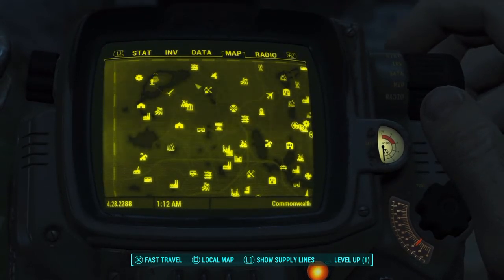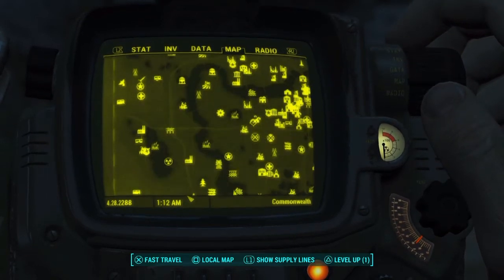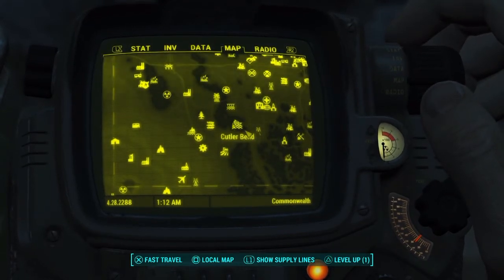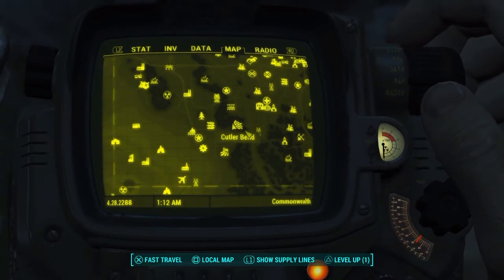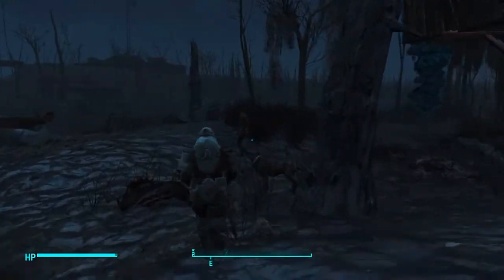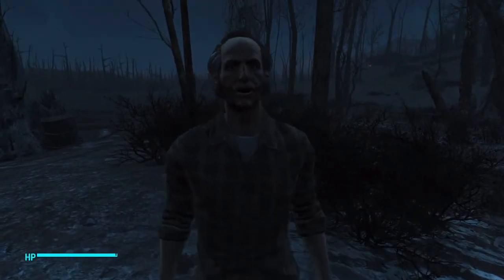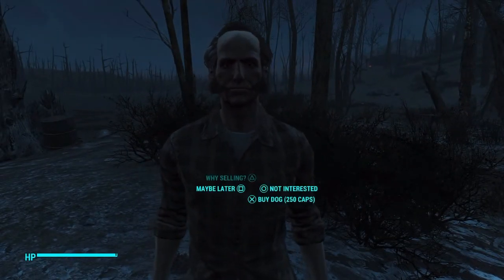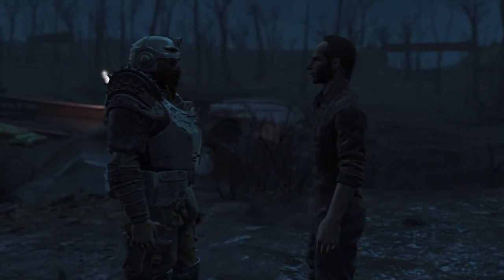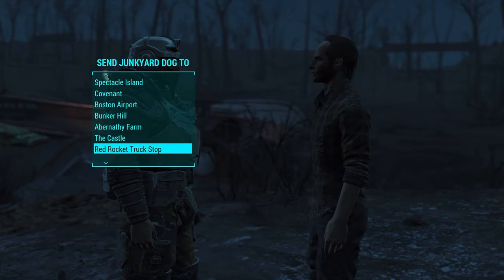I found Gene originally up north, but now I'm at Cutler Bend — I'm right here on the map. You can find him in different locations and he'll have a dog for you each time. Here's Gene right over here, and you can assign the dog to any of your settlements.